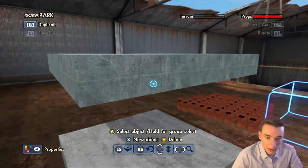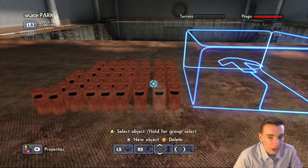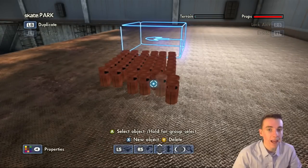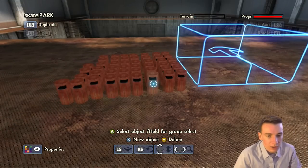I also filled up my prop meter. Fill it up so you can't place any more objects, just to keep the game from freezing. I don't know exactly why it does it, but just do it — trust me, you don't want to be halfway building this and have to restart. I've done that before and it is so frustrating.